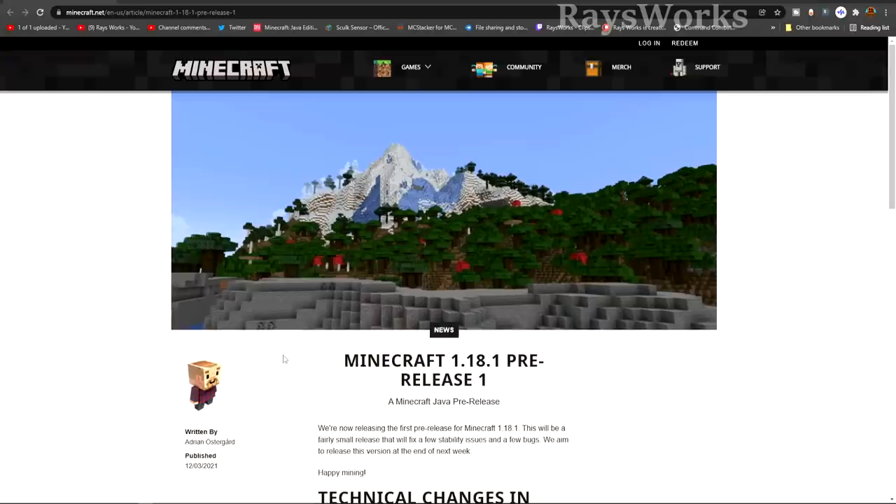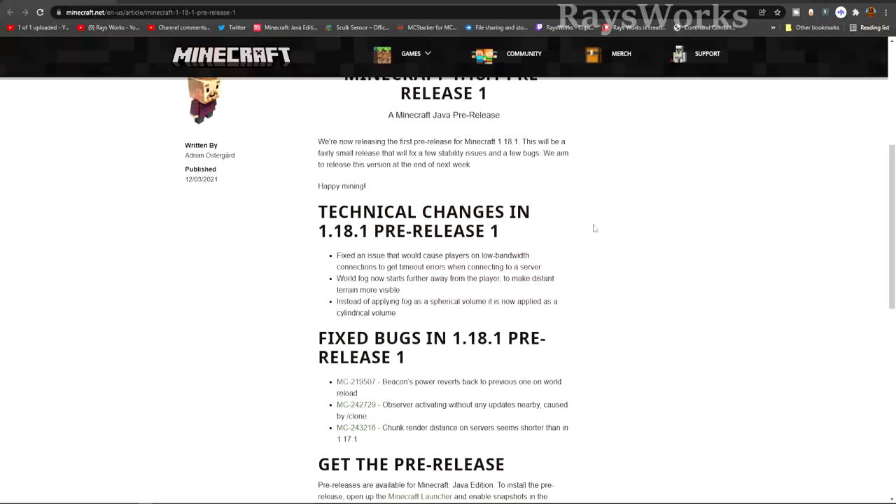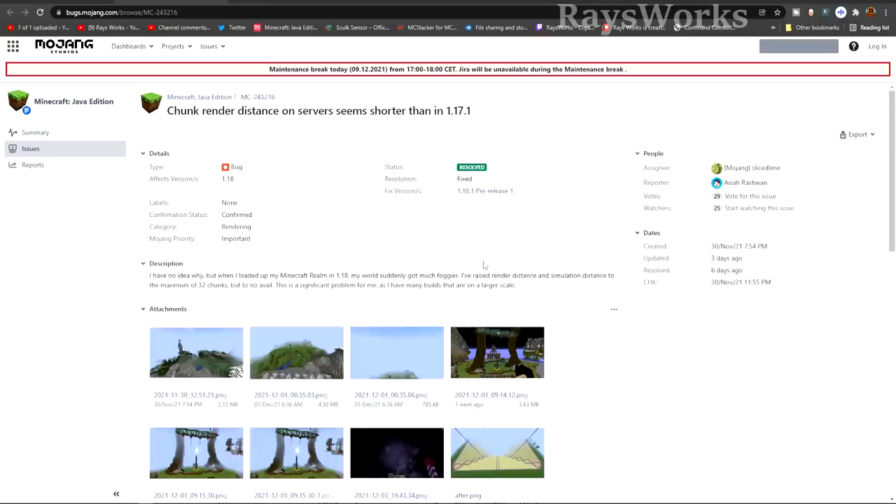Now let's look at all the changes coming in 1.18.1, starting with Pre-Release 1. They came out with this version to fix a few stability issues and other bugs. They fixed the issue with players having low bandwidth on server connections, which was causing timeout errors.